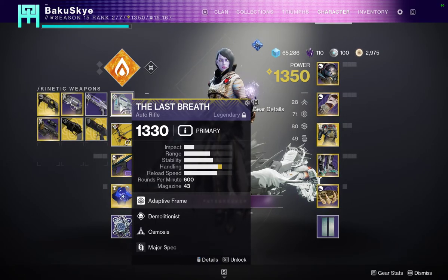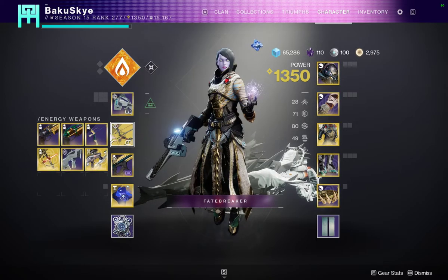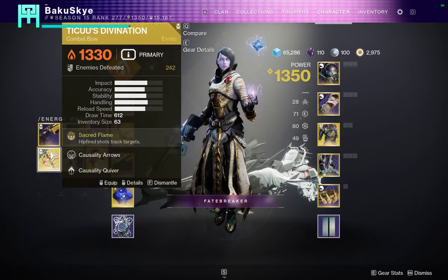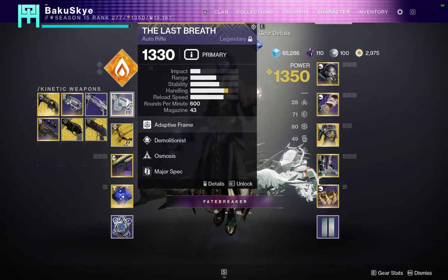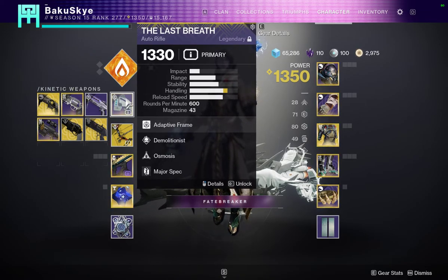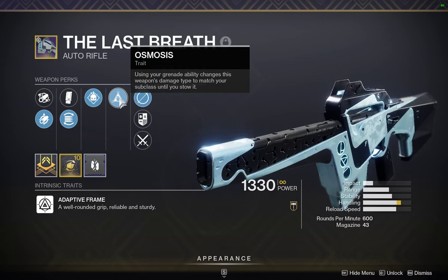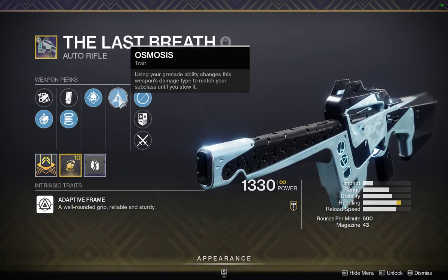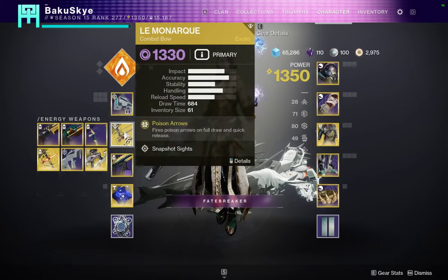For weapons, we will be using Last Breath with Demolitionist and Osmosis. I find that roll is very good. I am also using Lumina with Tiku's Divination, which is a fantastic choice because there will be solar shields. With Osmosis on Last Breath I have more diversity and can help my teammates break solar shields. If you don't know, Osmosis works like this: if you throw your grenade while that gun is equipped, the gun will take on the element of that grenade — so it will become solar.